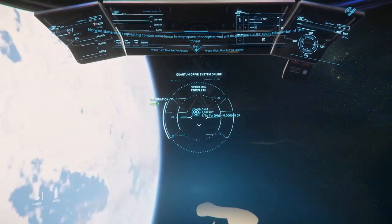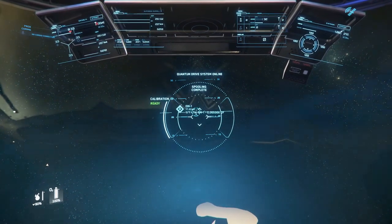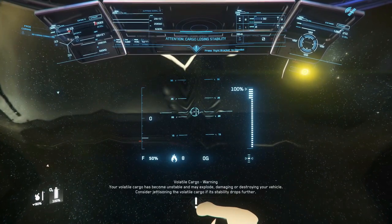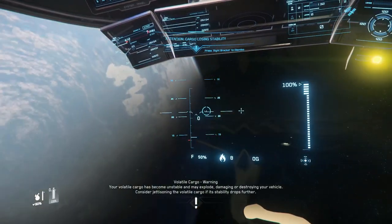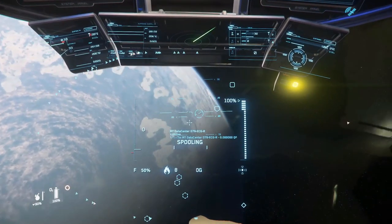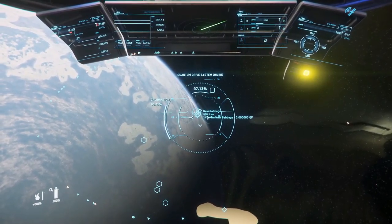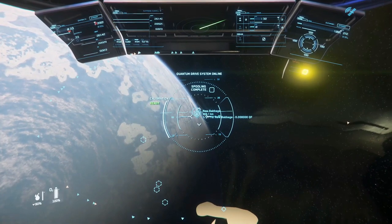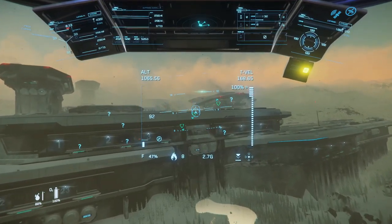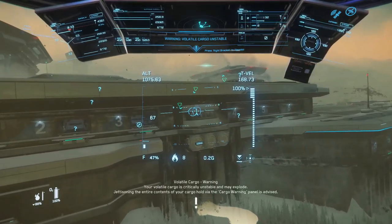A little while after you first extract the Quantanium — it seems to be about seven minutes — there's an initial warning light and beeping sound. It's very obvious and you can't miss it. If you've waited until this first warning goes off before heading out to sell, you've probably waited a little too long. You've only got about ten minutes total, which goes quickly when you're trying to leave a moon, set quantum travel to an area, get landed, and all of that. The warning will then go into a second, more rapid beeping, and at that point you're really on the timer — only about two to three minutes left.